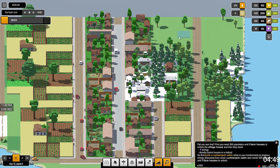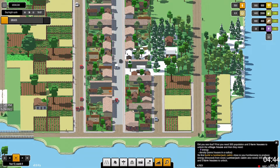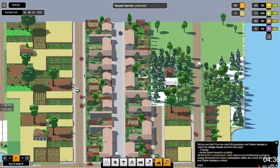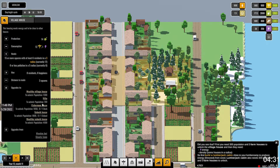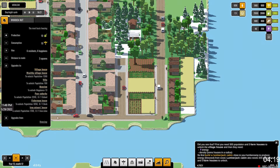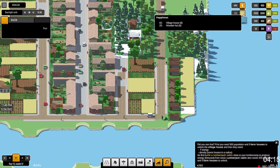There we go. They automatically upgrade — I don't have to tell them to upgrade, they're just going to do it on their own. That's a lot better. So they're automatically upgrading to village houses now as they go. They've got a wealthy village house. So I don't have to select all of them and say upgrade — they'll just upgrade as they can. And our happiness is going up, which is nice.